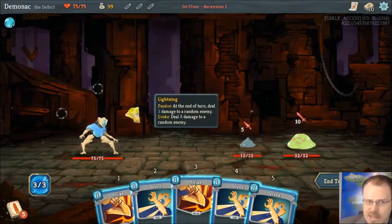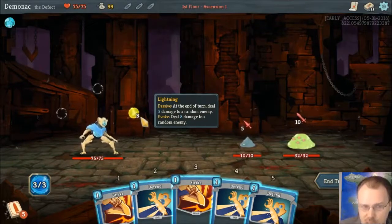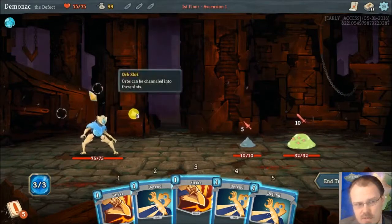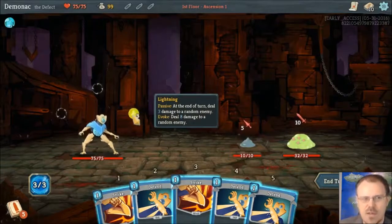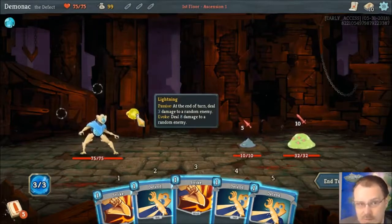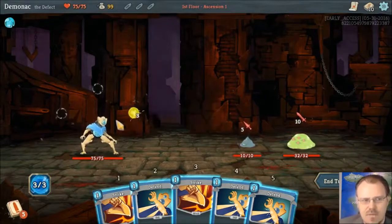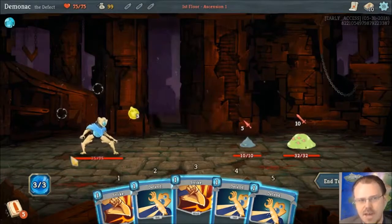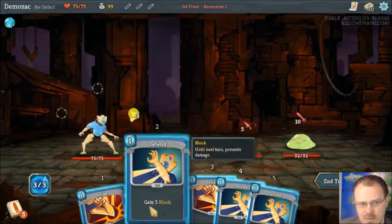These orbs have a passive effect that happens at the end of your turn every turn, and they also have a second effect called Evoke, which happens if you have full orb slots. If all your orb slots are full and you try and channel a new orb, the one at the front will be evoked. The lightning orb deals three damage to one enemy at random as its passive, and when you evoke it, it deals eight damage to one enemy at random. So if you had two more lightning orbs, at end of turn it would do three damage to a random enemy three times, and adding one more orb would crowd out the first one, dealing eight damage immediately.